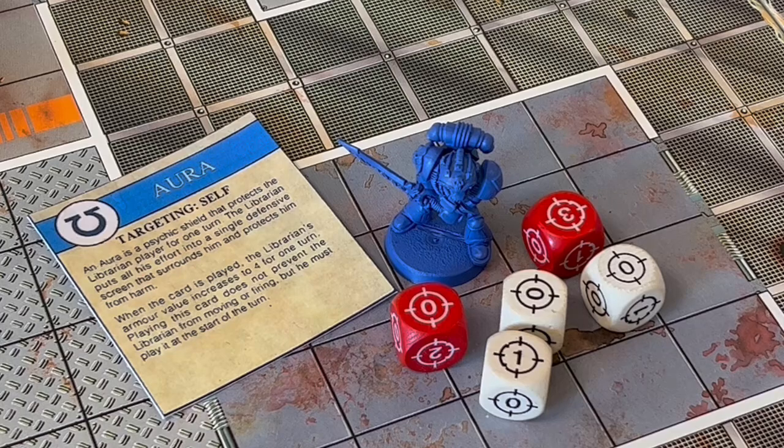To add insult to injury, he is still allowed to move and shoot as normal. The downside to this ability is he can only use it on himself, and also armour class is completely irrelevant in hand-to-hand combat. If an opponent gets lucky with their melee attack, he could still die — although, as he rolls two red and two white dice in melee himself, there won't be too many aliens brave enough to take up the challenge.